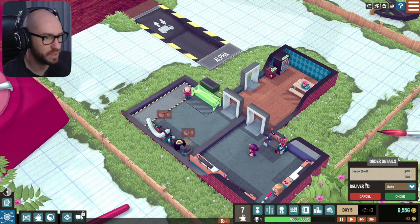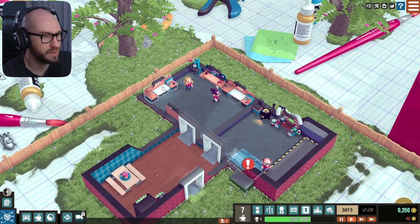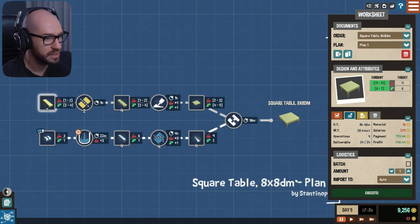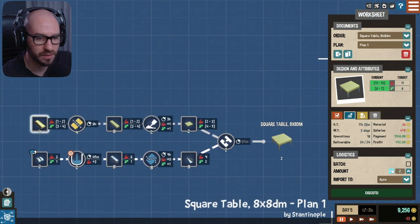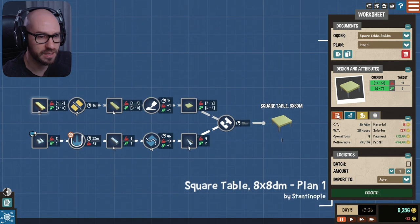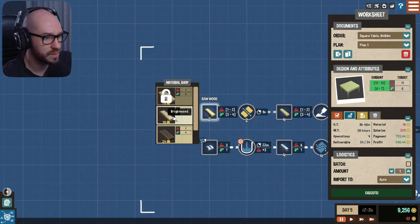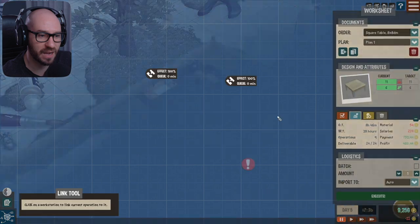Let me also place one of these here — order, just so that we can store things. What's up with these fellas — why are they not starting the work I told them to start? Execute. I think I need to select the type of wood. Look at that — 11, 6, which is perfect, that's exactly what we needed. And finally it's going to be assembled here. I think I actually need one. Execute then. I thought I needed more but never mind.